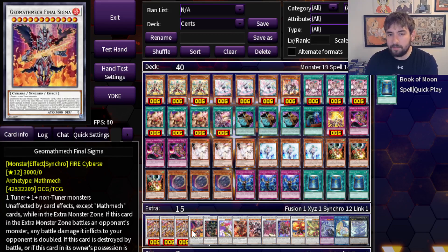One copy of Geomathic Final Sigma. You can make this on your turn or on your opponent's turn. It is just a Towers — summon it into the EMZ and you have a 3000 attack Towers. There are just matchups out there where if you plop this, the game is just over. As long as you play it as a one-of in your extra deck and you run into Sky Strikers or similar rogue decks, you can just cook them by plopping this card.